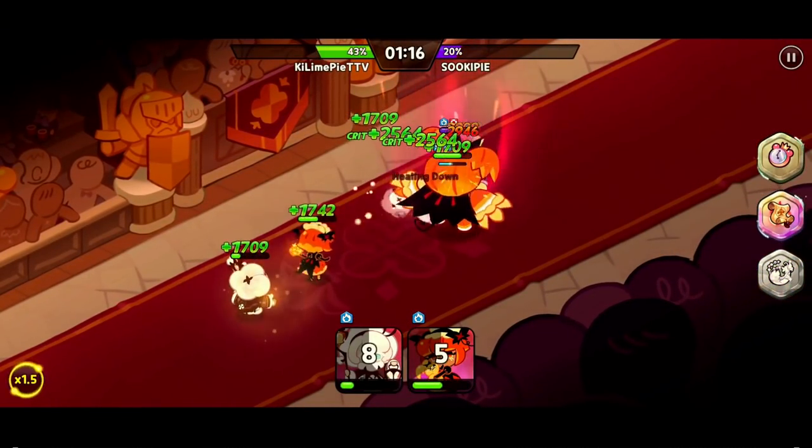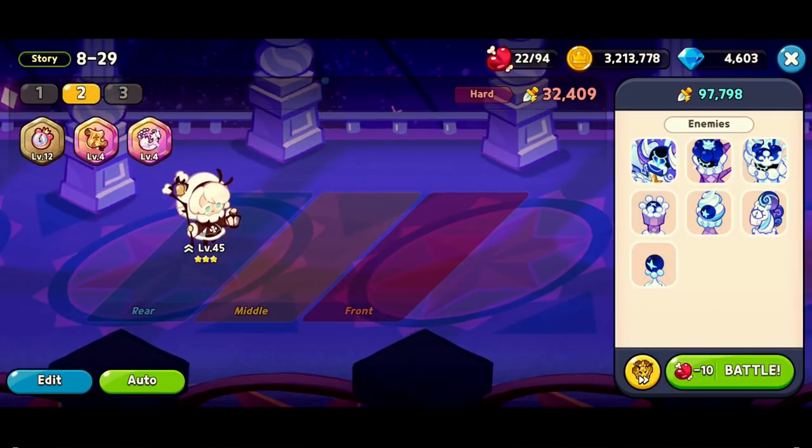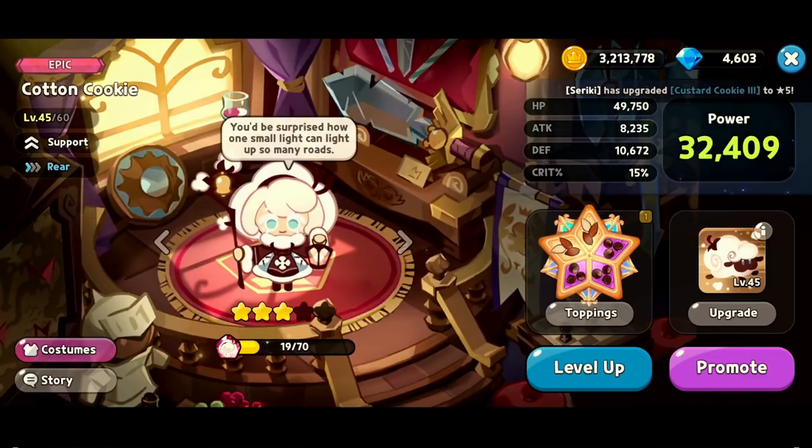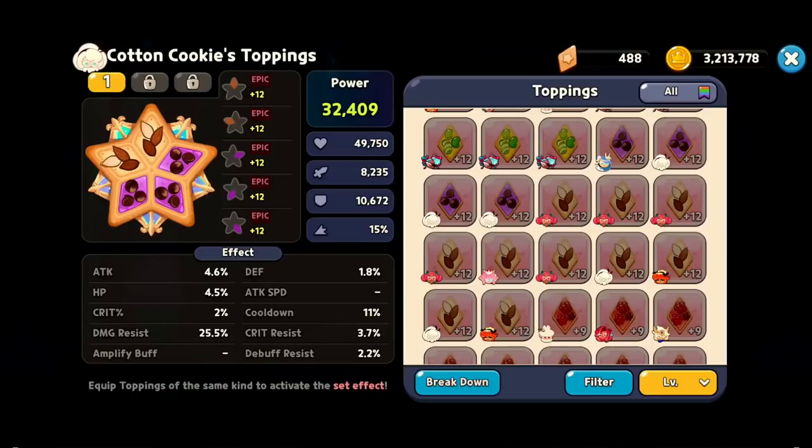Let's try putting some toppings on for cooldown and stuff. For this next test I'm going to be using level 45 Cotton Cookie. I leveled it up and leveled up her skill and swapped over all of Pure Vanilla's toppings, ending up with 25.5% damage resist, 11% cooldown, 4.6% attack, and the other stats as you see there.